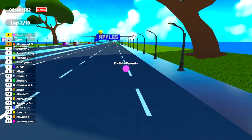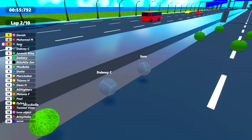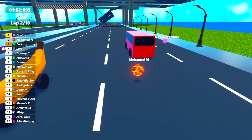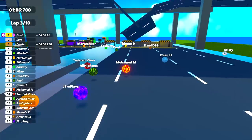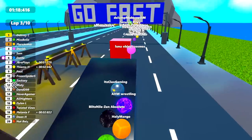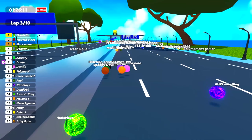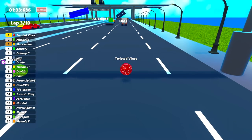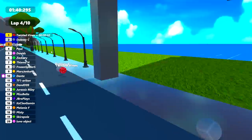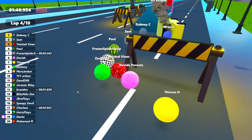Let's join David's Parents who's just gone around the corner and into the apple section for the second time. Lap number two, with Sam taking the fastest lap at the moment — though that can change. There are so many opportunities to get the fastest lap in a 10-lap race. Muhammad is up into second right now with that lava marble — well done. Lots of people are catching up to Muhammad though. Down in 20th we've got Lunar Object Cosmos just behind Dylan L — and oh, everything's changing so quickly. Dante has now taken the fastest lap, and Twisted Vines is up ahead going through the apple section in first position.